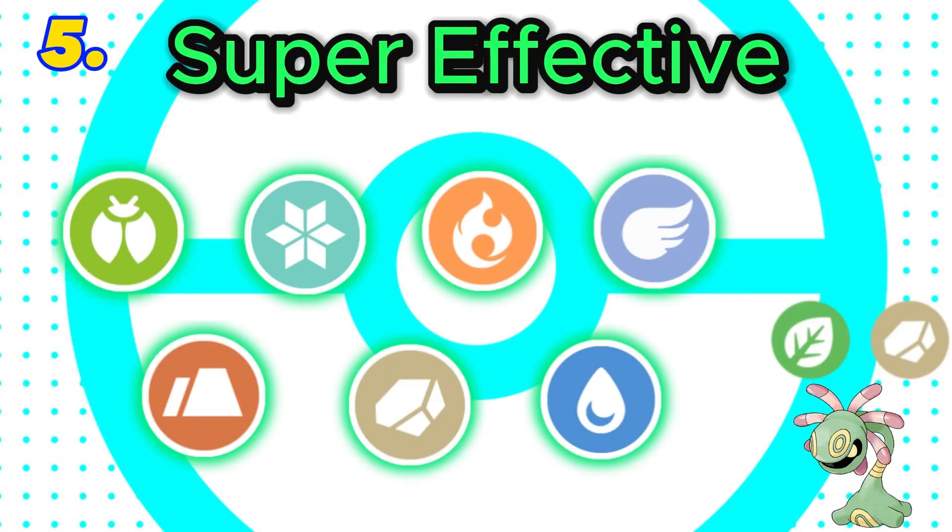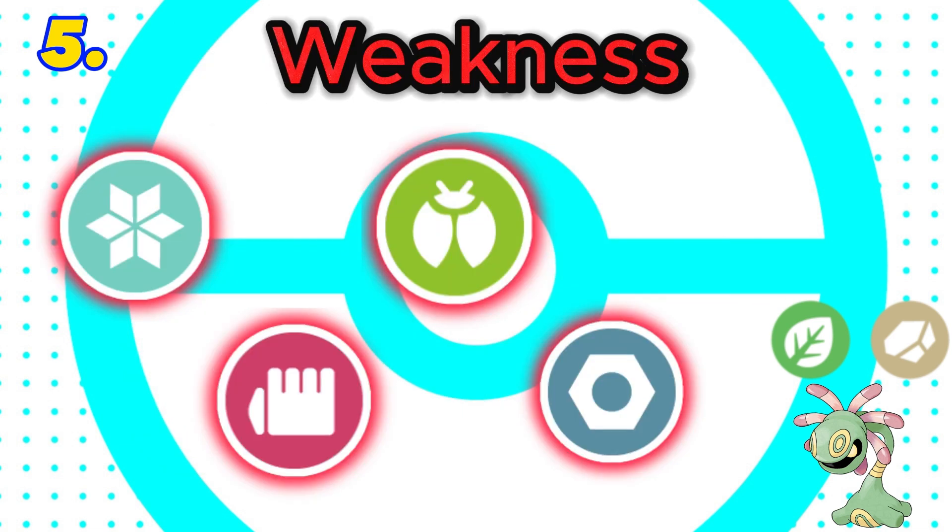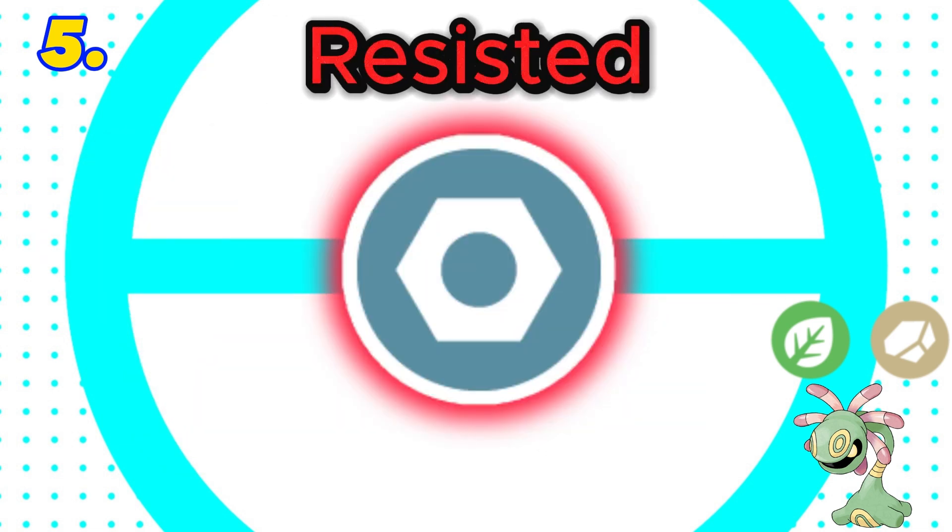In 5th is rock and grass. This combination is super effective against 7 types with 2 resistances. It only has 4 weaknesses and both rock and grass are resisted by steel. Final score: 5.